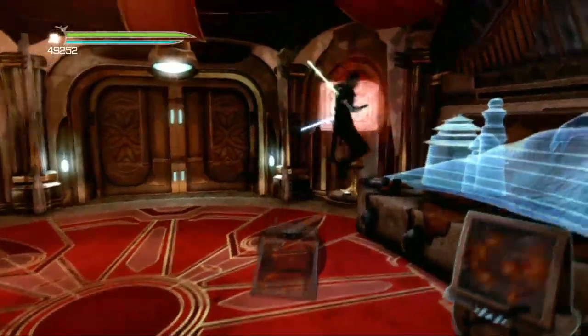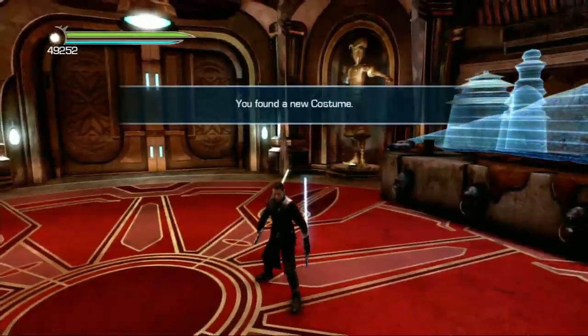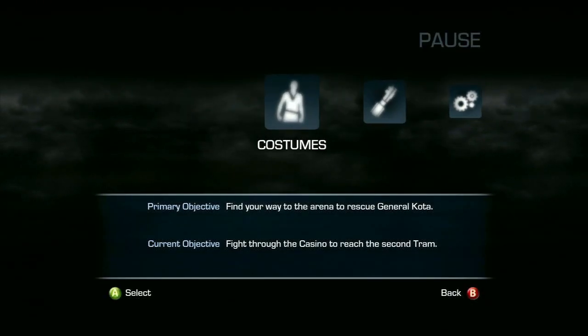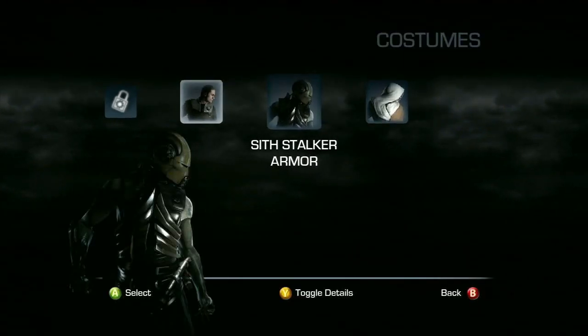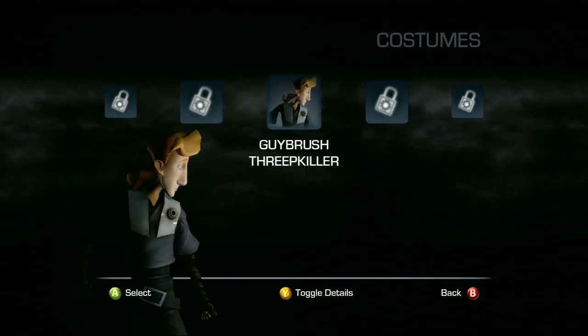We're gonna jump up here and grab it after looking at it very elusively. It says you found a new costume and you can hit start on your controller, go over to costumes. I'll scroll over here and there he is, look at that.